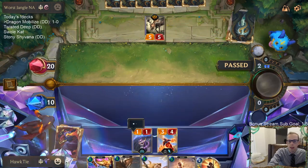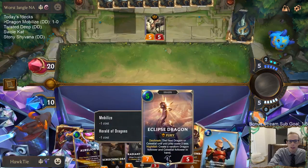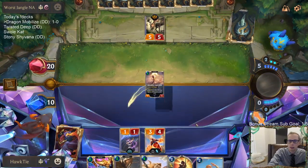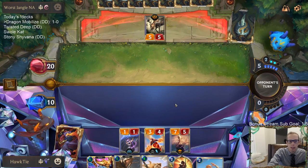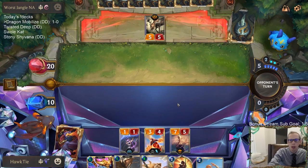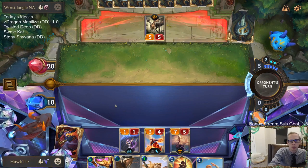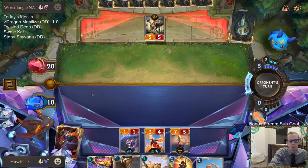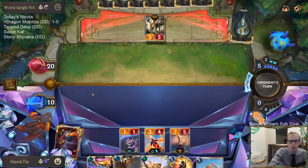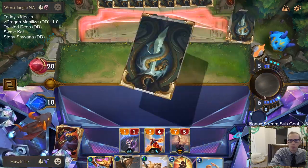Alright, we're gonna have Eclipse Dragon this turn on turn five, then play Aurelion Sol next turn on turn six. I'm not really planning on attacking — I'm planning on passing. I want them to pass to me. Even though I didn't do very much the first few turns, dropping Aurelion Sol on turn six should be pretty decent. That was kind of what I was setting up. Cool, made them waste all that mana.